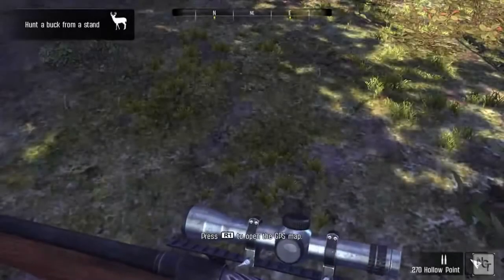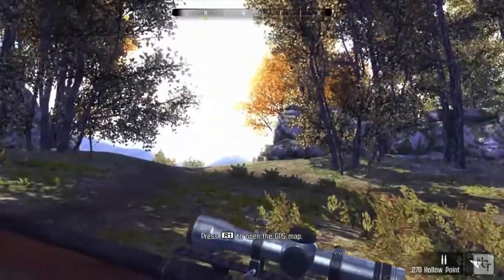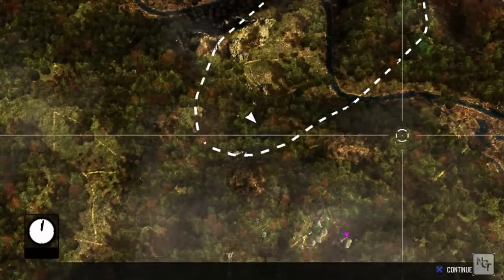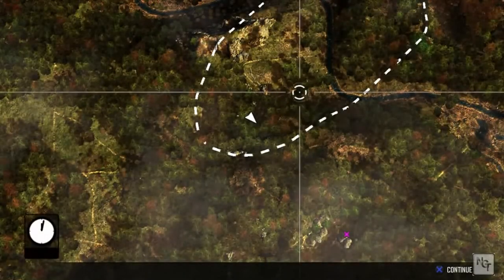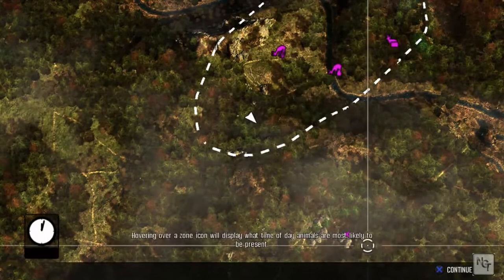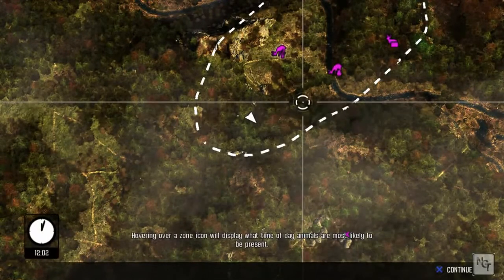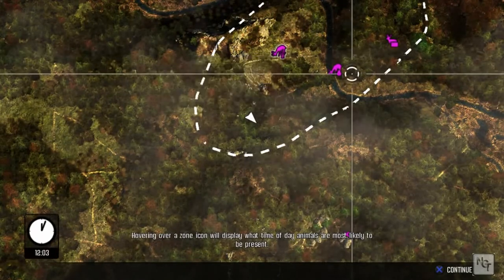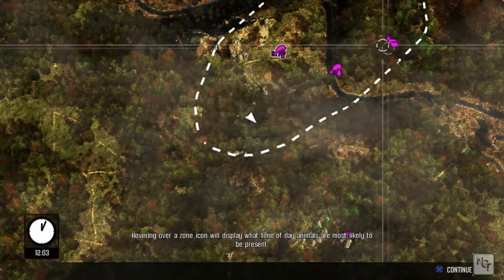That's a good start. Now let's talk about some more advanced hunting skills. Go ahead and open up your GPS map. The map will let you know what animals can be expected where. It shows all sorts of important stuff like terrain. The animal activity zones are awesome — the ones highlighted with a bright glow are most likely to contain animals at the current time of day.